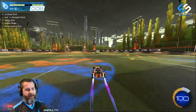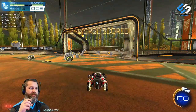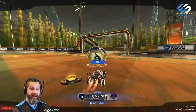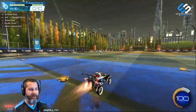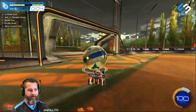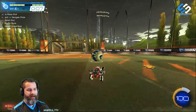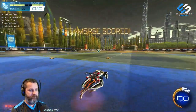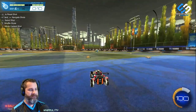The fourth shot — my thought process here is that your opponent has double committed and your teammate has cleared the ball all the way down. What we're trying to do is get to the ball before it either bounces off the post or they get back to clear it. How many times do we get a big clear like this but can't get to the ball on time? I just want you to be fast, get that ball, and put it right in. Try it without boost sometimes — you can be in this situation boostless. Shot five is the same one, just the other side.